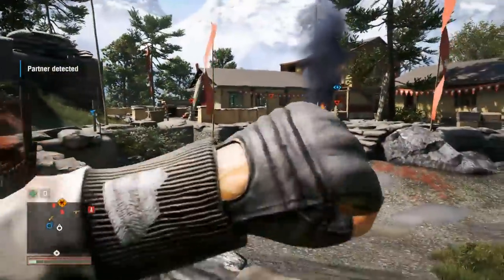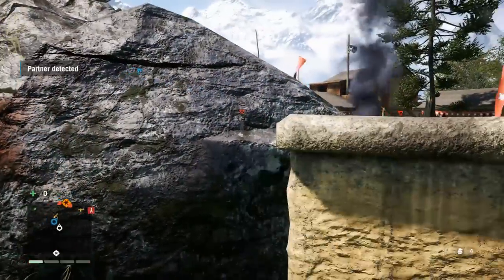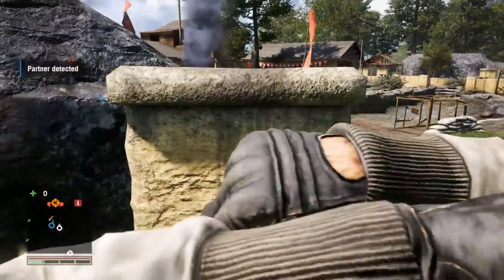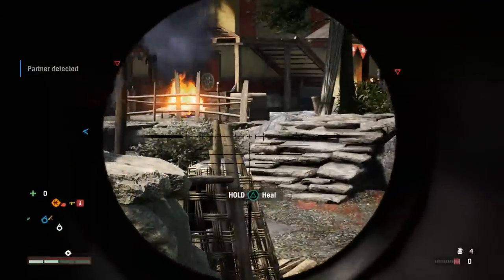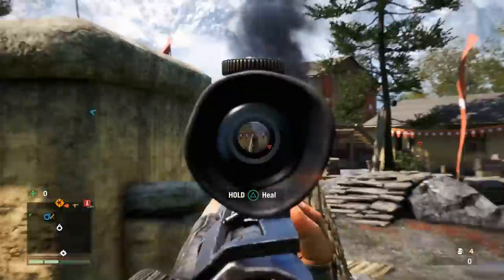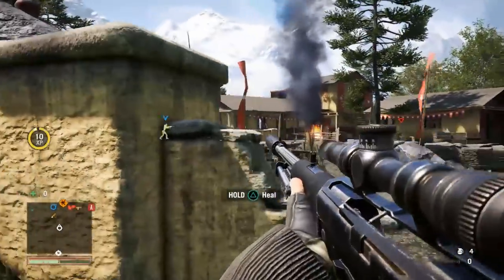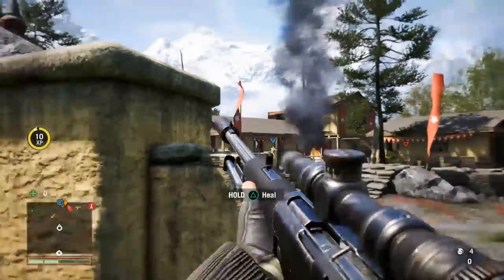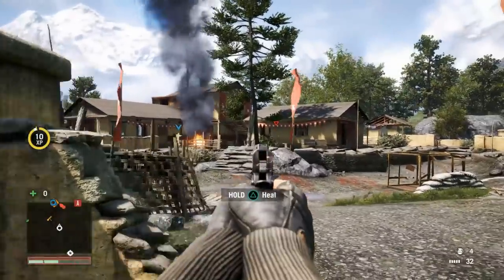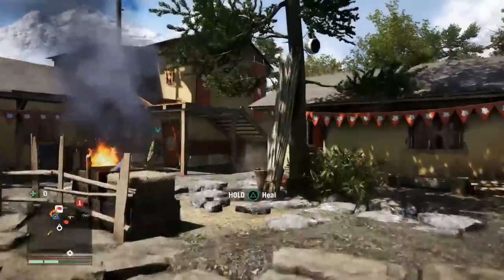You can see some of the healing animations — I put a band-aid on, and in another situation I heal again using matches to burn out a bullet wound, which is typical Far Cry. We're attacking again from two sides; you can see my partner on the left. I snipe one guy, there's another one, my partner takes out the rest of them.